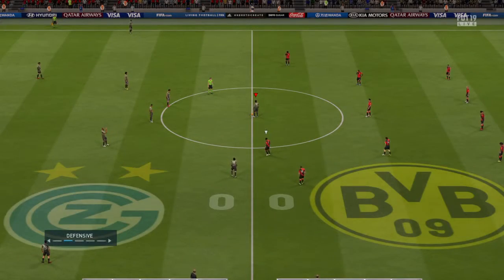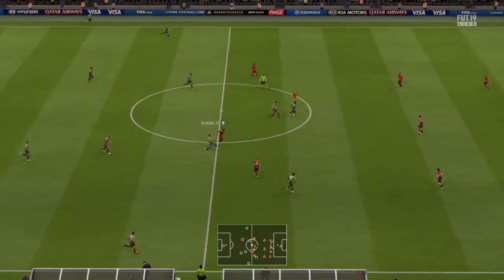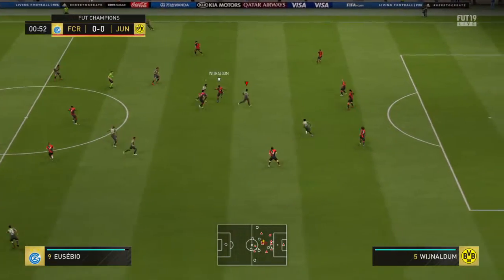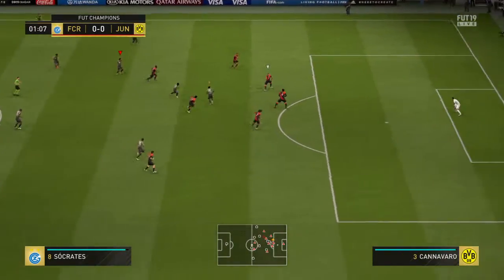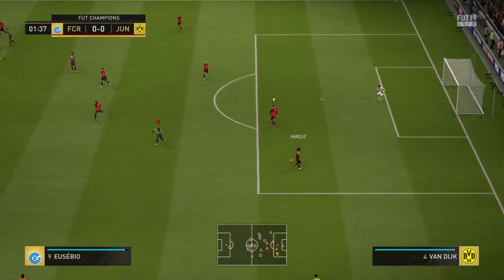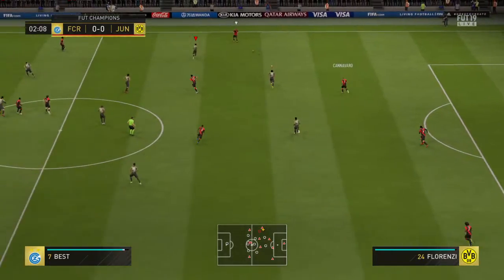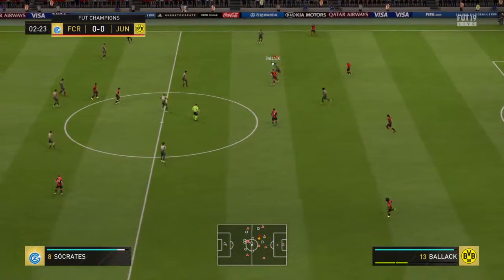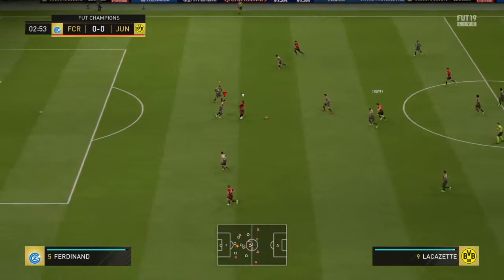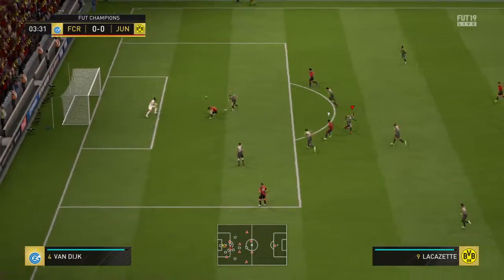Hi there everybody, Martin Tyler here, Alan Smith sitting alongside me, and we're delighted to bring you action from the FUT Champions Weekend League. You're always in the shop window in this tournament — a worldwide audience — and you can enhance your reputation tenfold. Here is the lineup for today: Rio Ferdinand plays with Virgil van Dijk at the back, and there is just the one main attacker. Alessandro Florenzi starts.